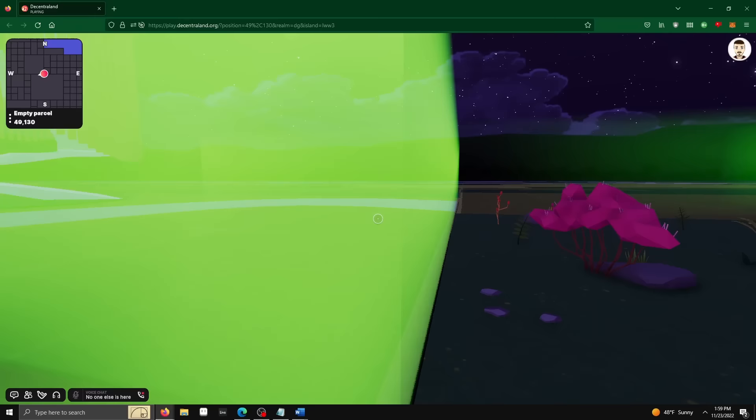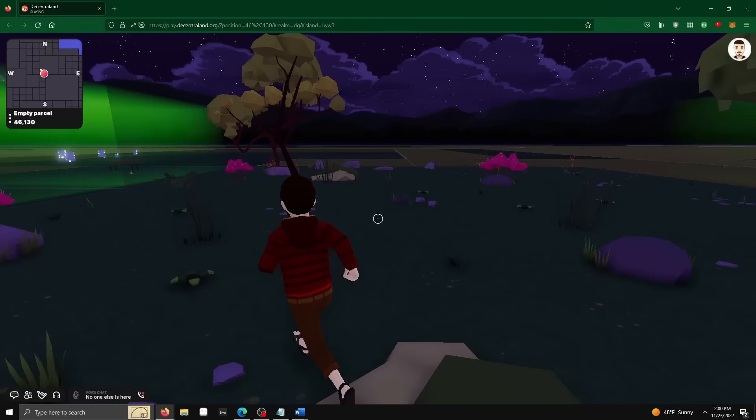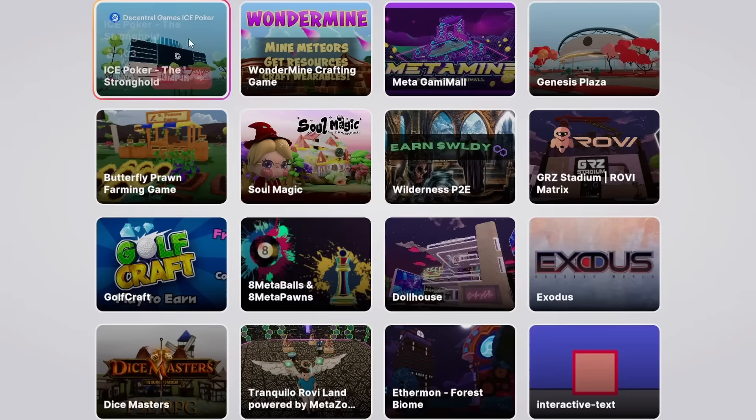Continuing my journey under the night sky, I run into a massive green glowing wall that completely blocks my movement, and unlike other walls, this one doesn't disappear after a few seconds of waiting. Turning around, I notice that the rest of the world has completely unloaded, leaving nothing but an endless void in my wake. Completely lost, I open the menu and decide to check out some of the other worlds that Decentraland has to offer.